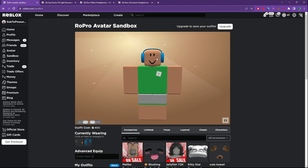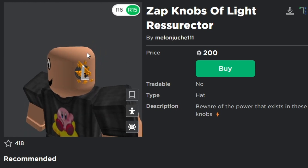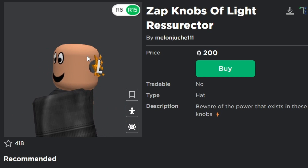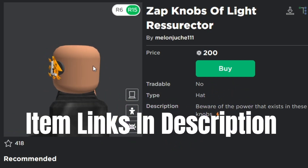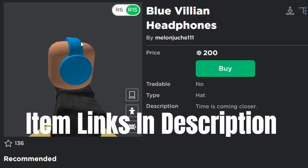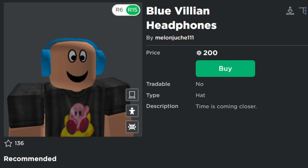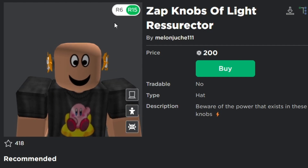To make these headphones, you're going to want to buy the Zap Knobs of Light Resurrector. All the lightning symbols around them are going to disappear when you put the blue villainous headphones on. These blue villainous headphones are quite nice without the L&R, but the L&R just make it look so much nicer and more like the clockwork headphones.